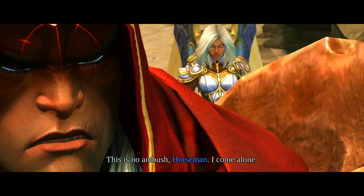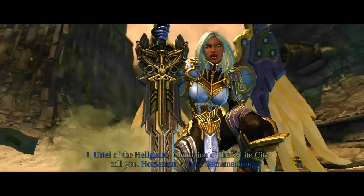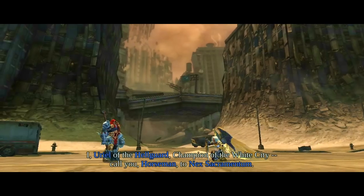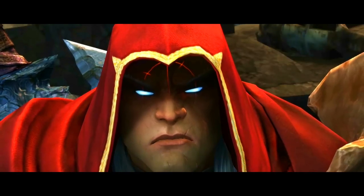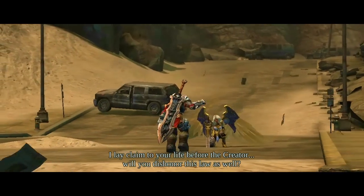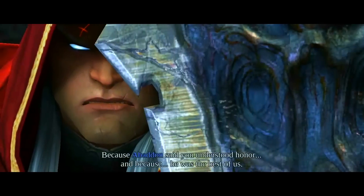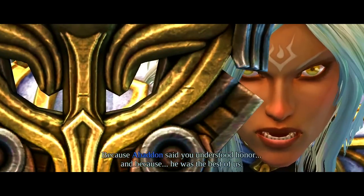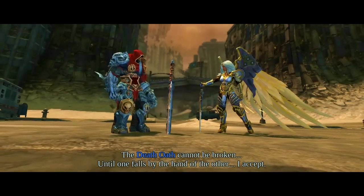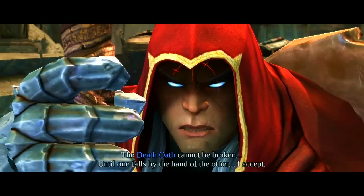This is no ambush, horseman. I come alone. I, Uriel of the Hellguard, champion of the White City, call you, horseman, to next sacramentum. Fool. I lay claim to your life before the creator. Will you dishonor this law as well? Why? Because Avedon said you understood honor, and because he was the best of us. The death oath cannot be broken until one falls by the hand of the other. I accept.